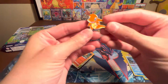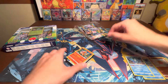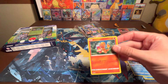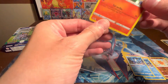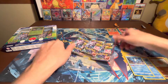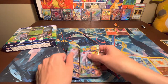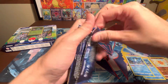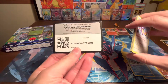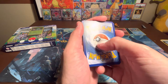Here is the Charmander pin — looks like he's just running around having a good time with life. Code card for the box, and here is the Charmander — he's got a little nice gift for you. And we got our three packs. Let's see if this one can beat a Radiant Charizard — pretty sure that's one of the most valuable cards in the set, so it might be a tall task.